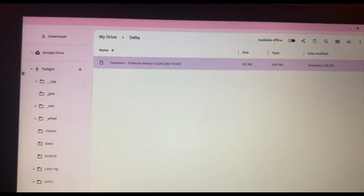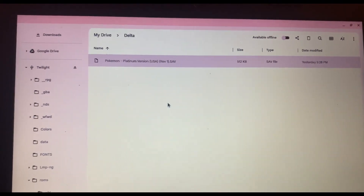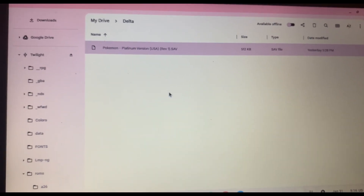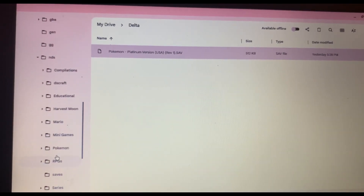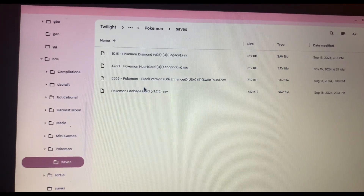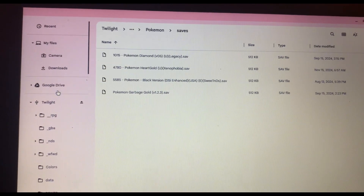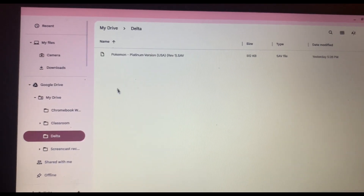This right here is my SD card — my R4 card — for my DS. If you go down here you can see that I have Pokemon Platinum and I don't have a save file for it. So I'm going to go back to this.